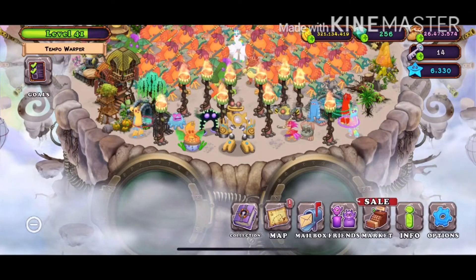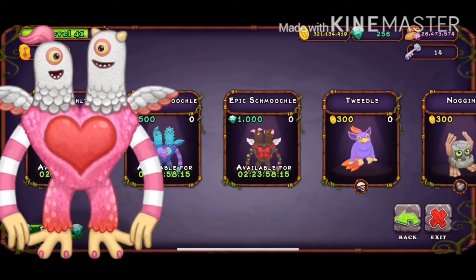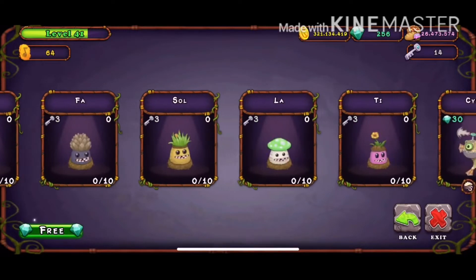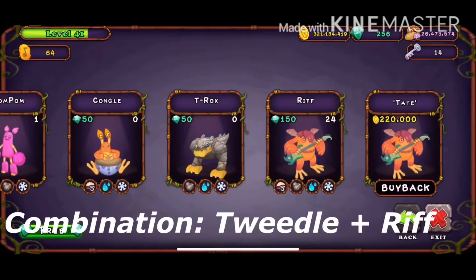Hello everyone, welcome back to another My Singing Monsters tutorial video, and today I'm going to show you guys how to breed Smoocho on Air Island. The combination is Tweedle and Riff. Let's try to get it.